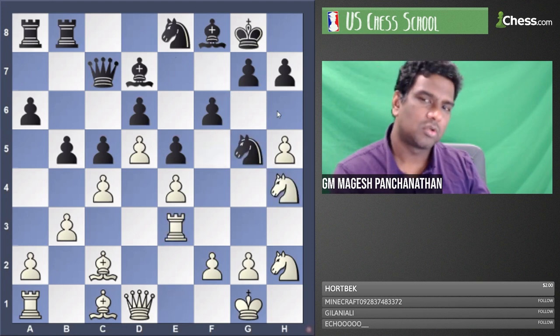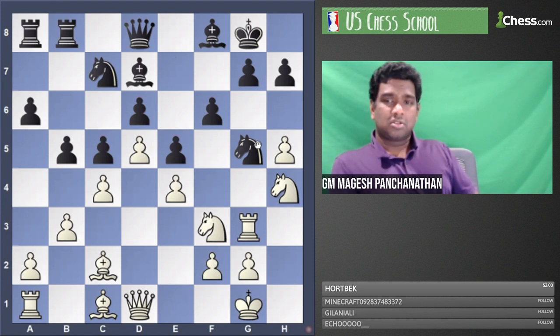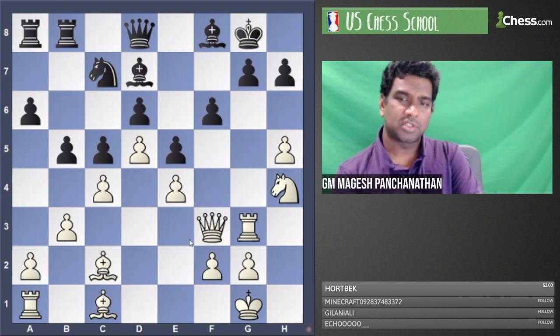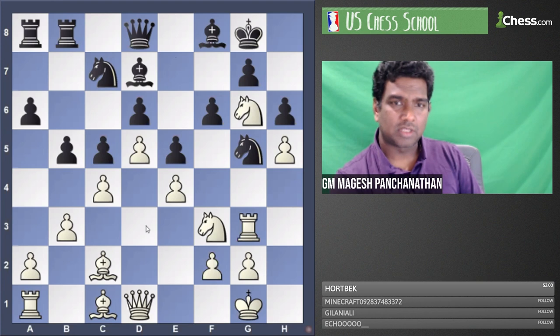Karpov plays Rg3 and then Knight F3. Black has a tough choice: either trade knights and allow a complete attack on G5 — white is very well placed — or play H6 and give up all the light squares. Black decided to play H6. I don't envy him; I don't know what good options black has. Knight takes F3 looks extremely scary: I have a queen, rook, knight, bishop, and pawn on H5 all attacking right now, and with the kind of space white has you can't completely take away the option of this rook also getting into the game. In the game, H6 was played. A5 was played with the idea of A4, creating counter play, and Karpov stops this.